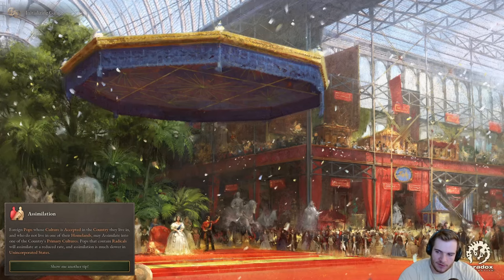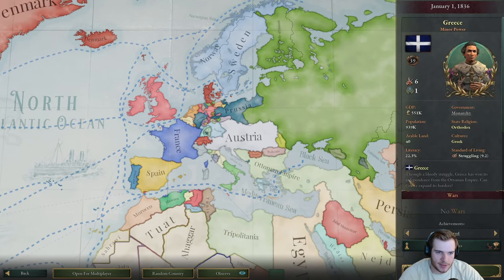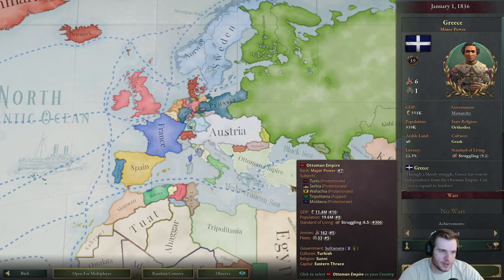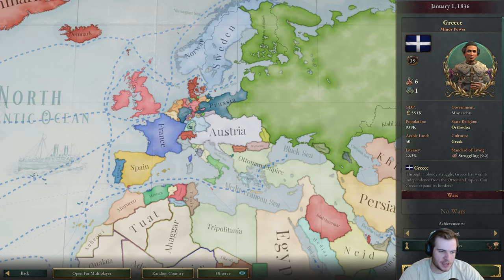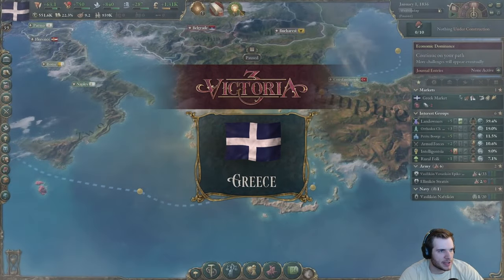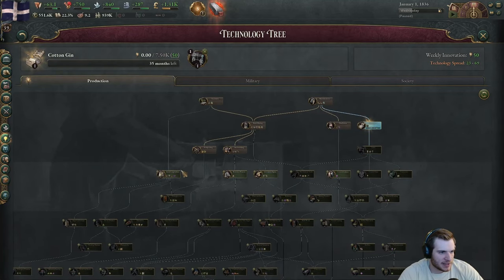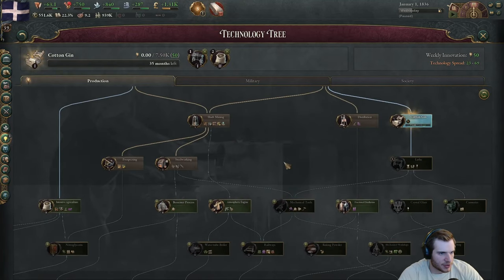For those of you who are unfamiliar with history, at this point in time Greece has just broken free of the Ottomans. Our little blurb says that through a bloody struggle, Greece has won its independence from the Ottoman Empire. Can Greece expand its own borders? The Ottoman Empire has just begun their decline from their height of power during the EU4 period, and we need to speed that decline along and get ourselves pretty strong.